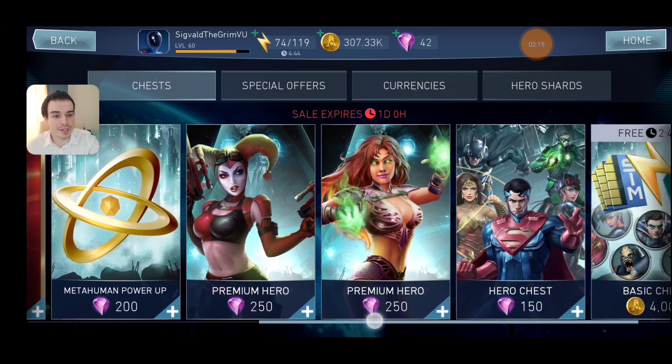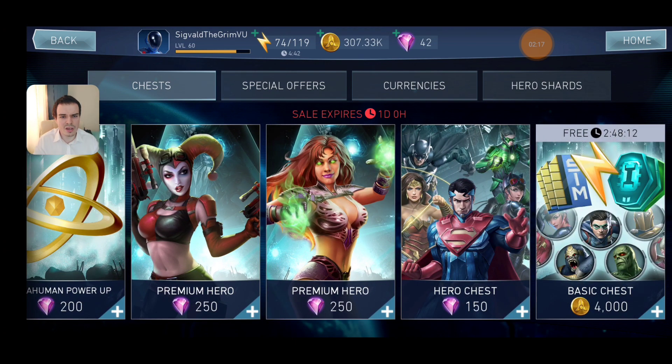Next up we're going to have the premium chests. Unhinged Harley Quinn is a pretty crap gold character, you shouldn't really go for her. And Starfire — she's decent, she's worth farming through the challenge, but I don't think she's good enough to warrant spending on a premium chest. So I wouldn't really go for that.